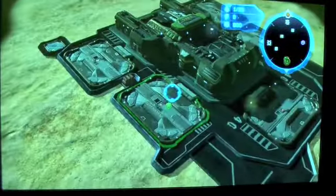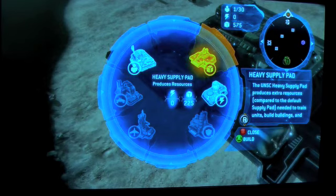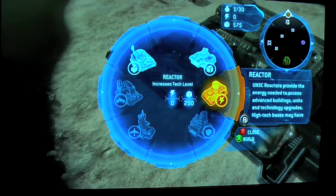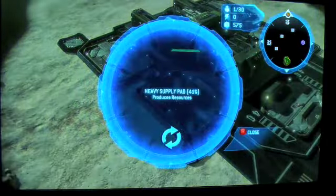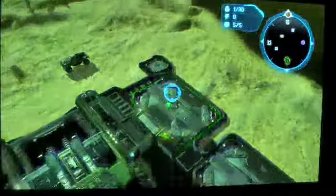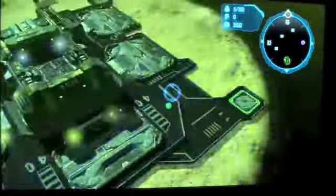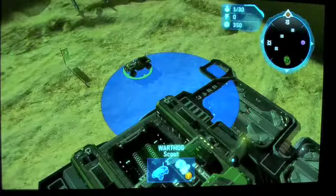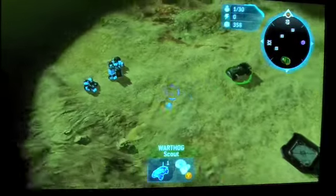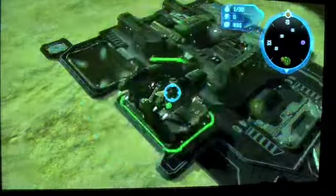Basically you have this big base and you hit A and it goes into a circle menu, and you can make barracks, a heavy supply pad, or a reactor. The other three things take a higher tech level which you can do by getting a reactor, but first we want to build our heavy supply pads to get more supplies. I'm going to take my Warthog and search for blue supply boxes — and here they are.